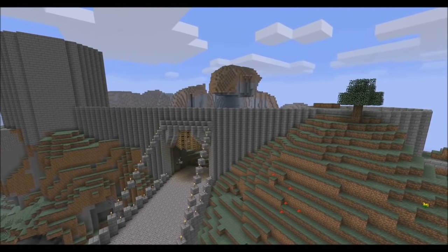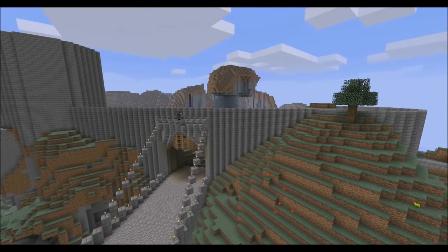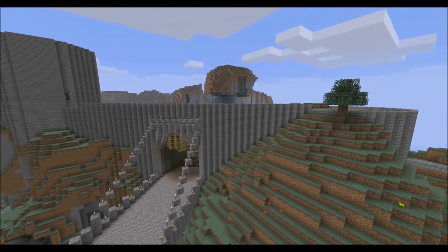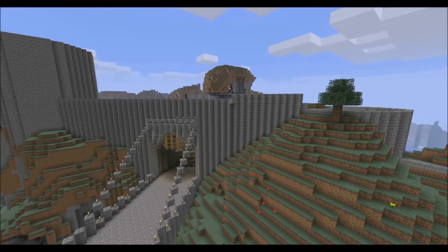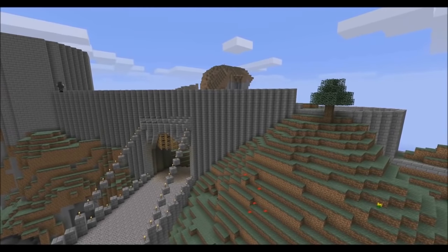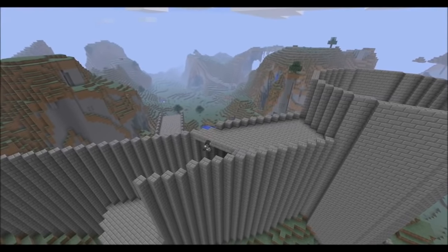Just adding a bit more detail onto the front with stairs. This keep is going to be more unique as it's going to be made from stone brick, compared to the remains of the actual castle which seem to be made of cobblestone. Having actual stone brick makes it more effective and stand out.